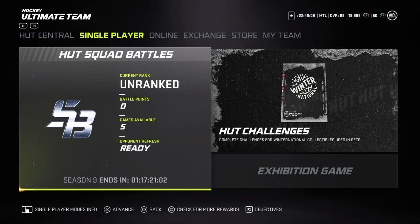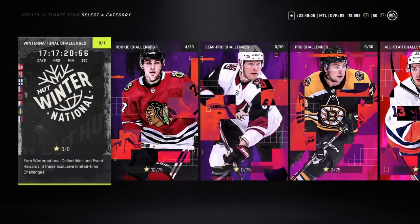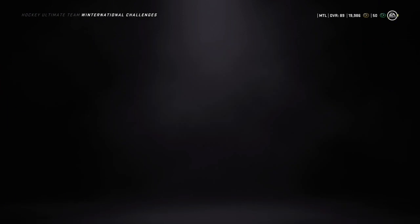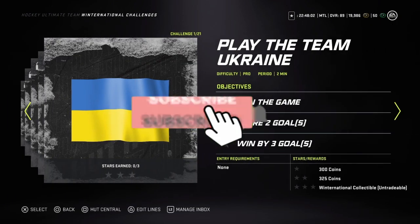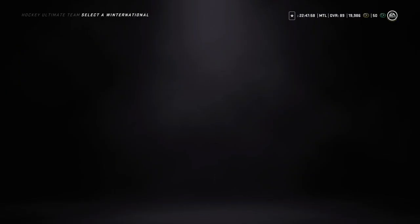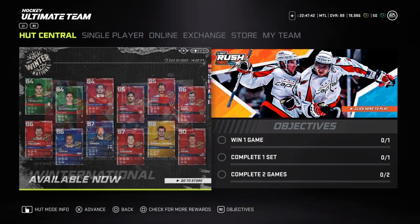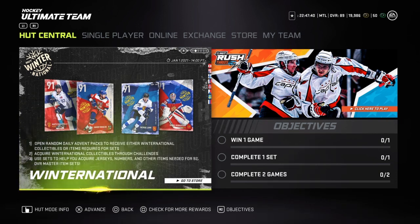If you guys were playing the game a month or a few weeks ago, you know that in HUT challenges you get free gold collectibles, and it's no different this week. All you have to do is complete all 21 of these and you get one gold collectible. Same thing for Heart Rush — you complete all the tiers and you also get an icon collectible. Gold collectibles are very easy to get this year, whether from challenges, player sets, and more.